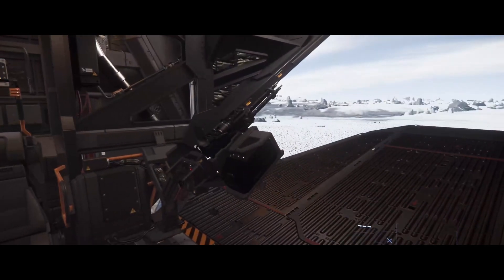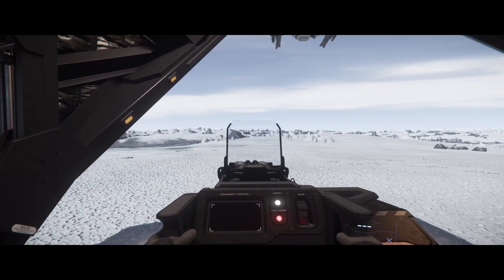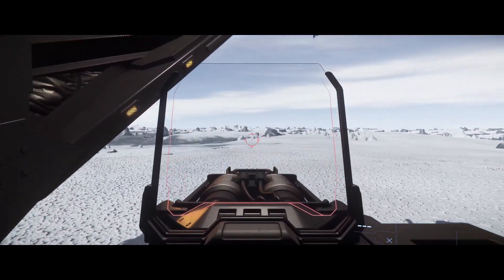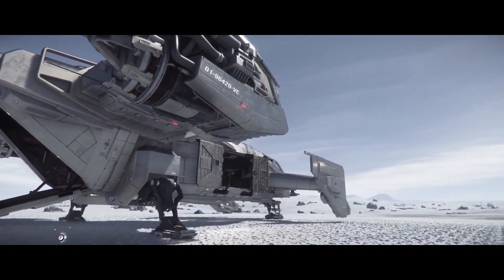And that is where all differences end. The Steel features the same component layout as the Black with only a single size 2 shield. This is enough to provide protection from small arms fire, but not really enough to protect the ship from ground defenses or heavy weapons.